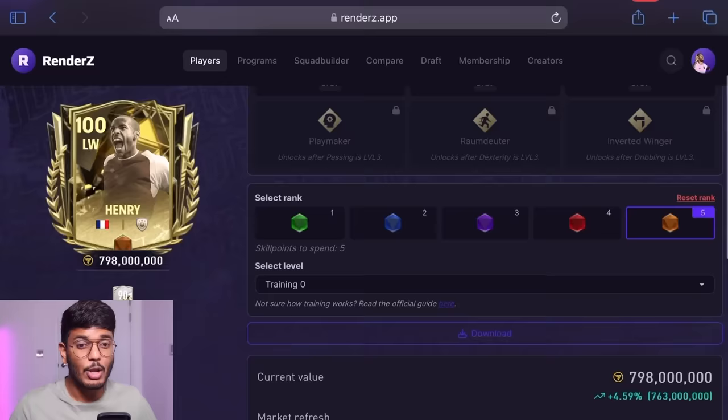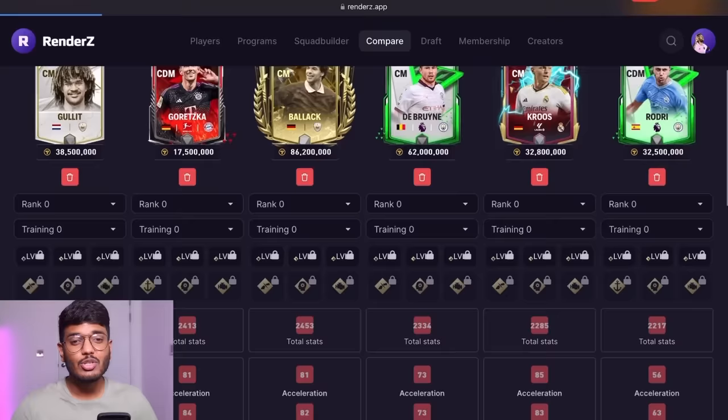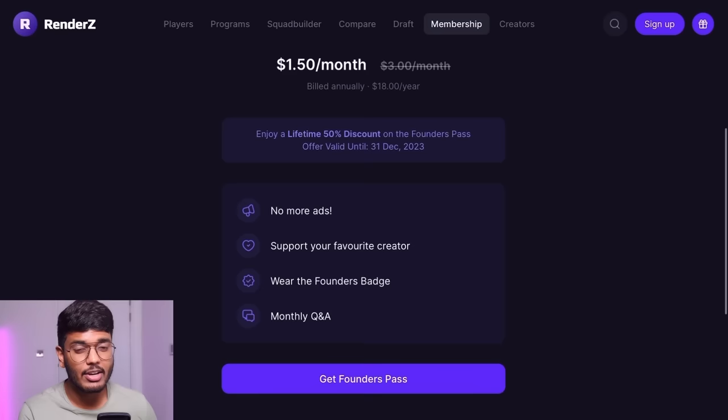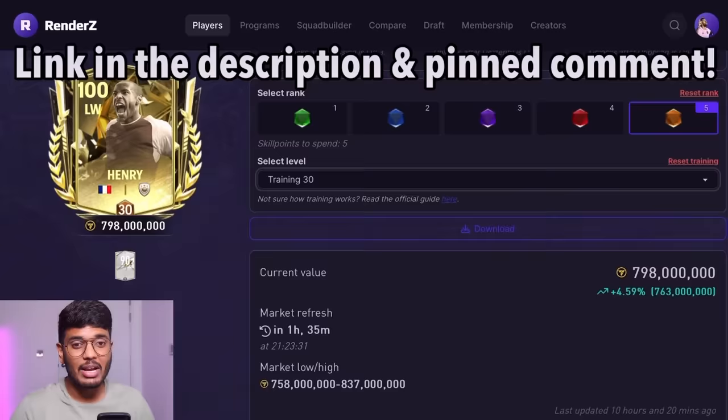I'd like to mention this amazing website I use every day — renders.app. On this website you can find players' market refresh time, check stats, level them up, upgrade them, and compare up to six players. Right now they have 50% off on premium membership — you get an ad-free experience, support your favorite creator, access to monthly Q&A sessions, and an exclusive founder's badge with future premium features included. Link is in the description and pinned comment.